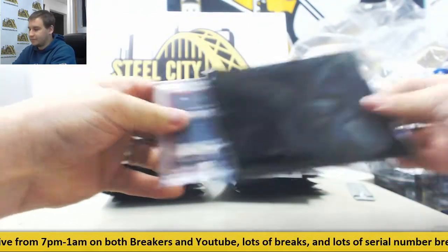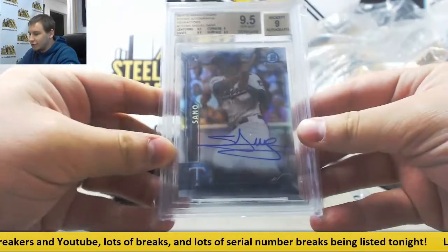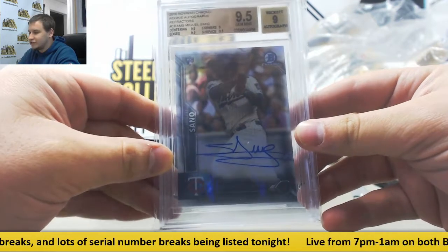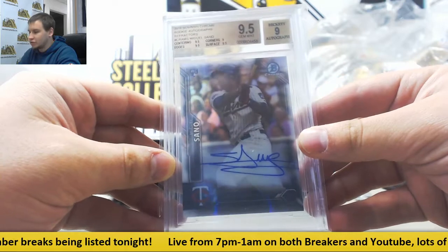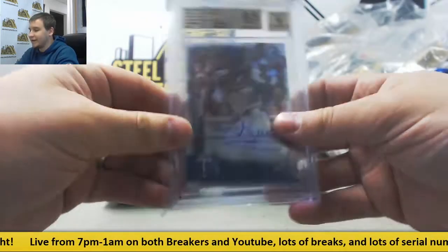Next up, we've got a BGS graded 9.5 rookie auto — Miguel Sano. That's from 2016 Bowman Chrome, 9.5 gem with a 9 autograph. 9 on corners, 9.5 for the other subs. $69,499 on that one.